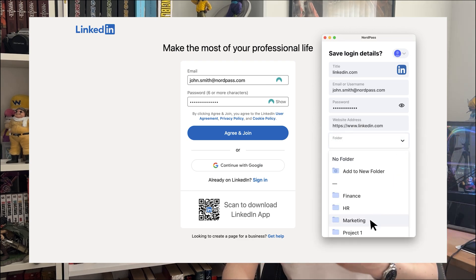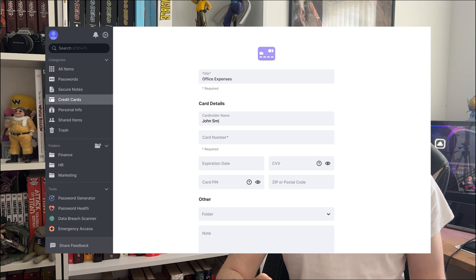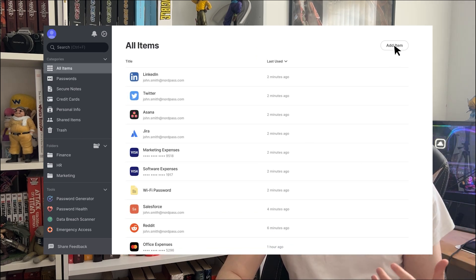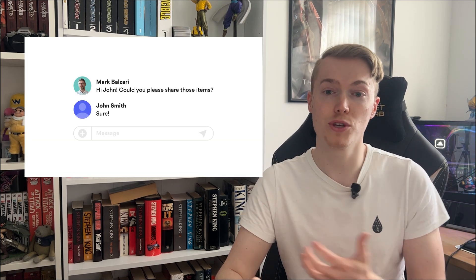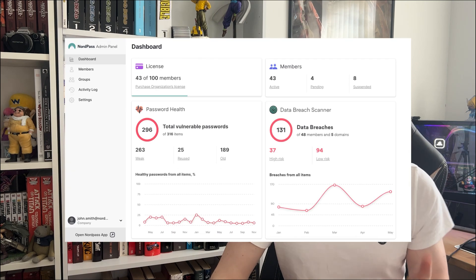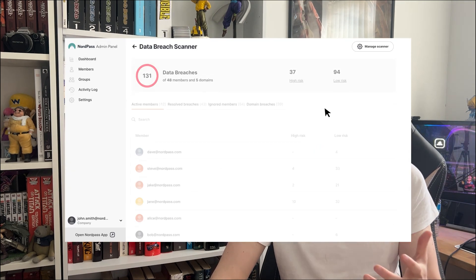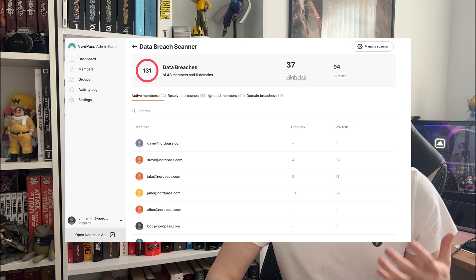A few key points: store and access your online accounts from anywhere; make payments and purchases without any delay with auto-fill credit card information; keep sensitive information secure with secure notes, which allows you to store gate codes and passwords on a notepad within the application itself; share passwords within your team to make collaboration seamless; and detect data breaches early with the built-in NordPass data breach detector, so you'll get a notification if your business is being breached.